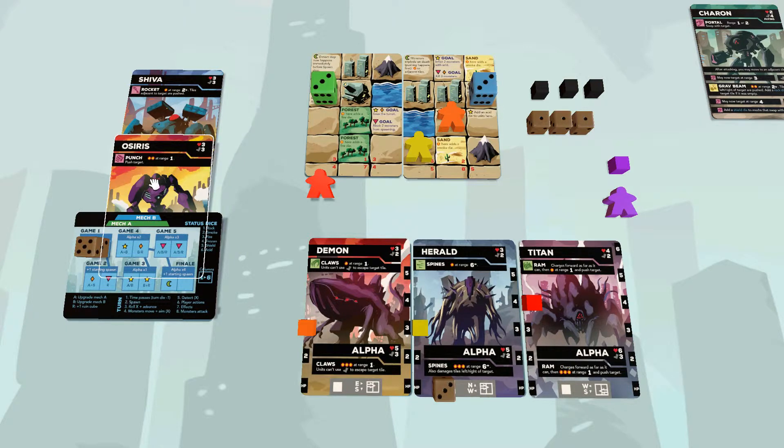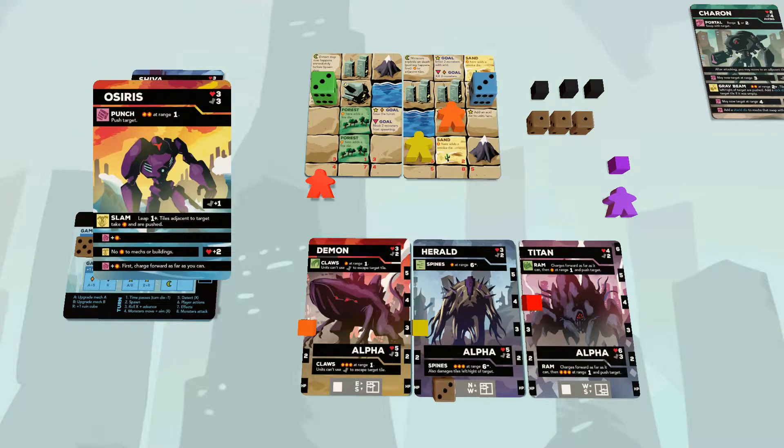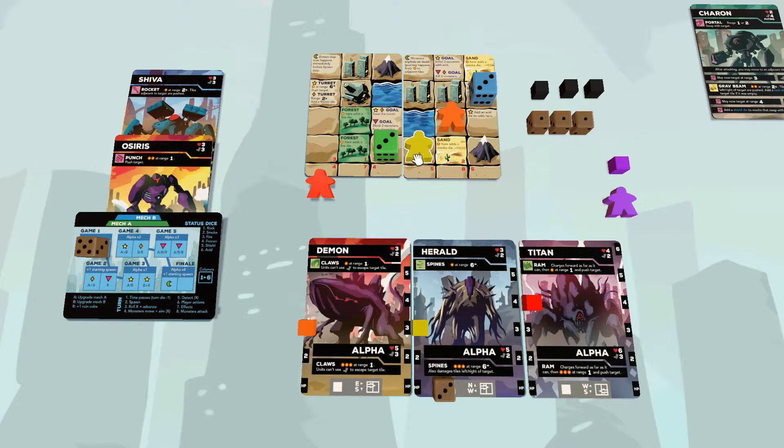A lot of mech attacks — and some monster attacks — do things besides damage. This attack also pushes the target, moving things away from where the attack originated. So if the green mech does this attack, it deals damage to the monster, tracked by their HP cubes, and pushes the target one space. That's how you move monsters around — get them to attack each other or push them into water. If you try to push something into something else, things can never cohabitate; that results in both things taking one bump damage. Even as a monster dies, its body can still bump things. Buildings can also be bumped, which could destroy them and place ruin cubes.